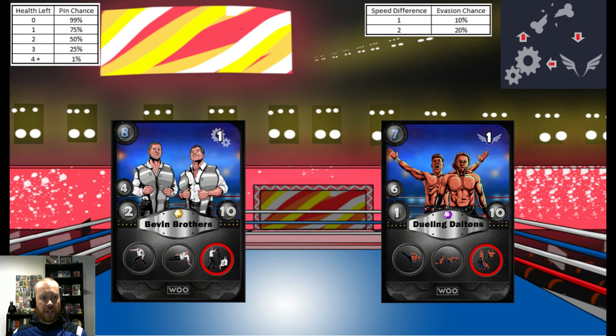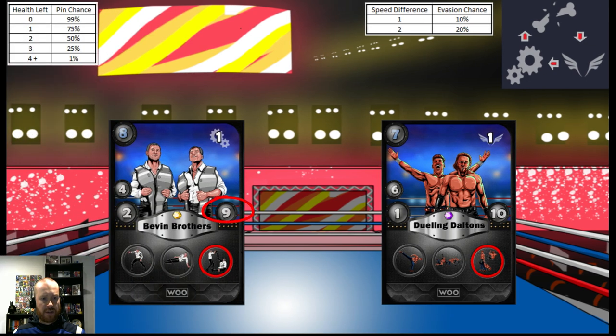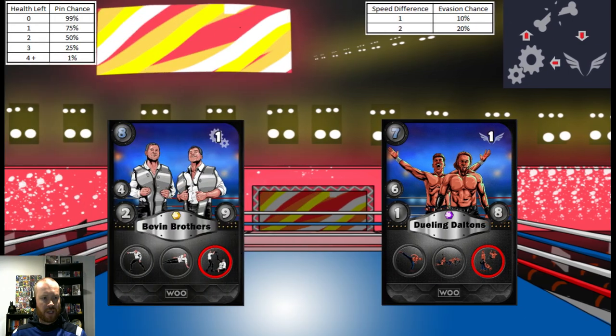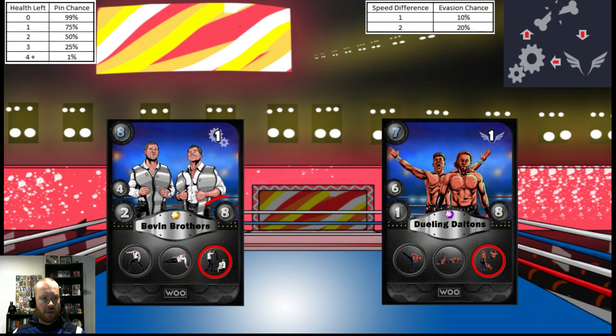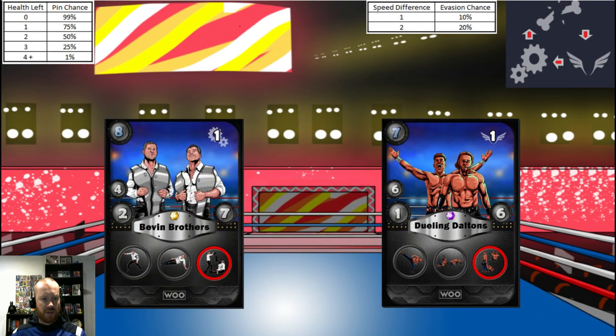The Daltons move first as they've got the higher speed rating — as before, there's a 0% chance of them missing. The Daltons hit the Bevans and the Bevans' new health stat is 9. The Bevan Brothers move next with a 20% chance of missing due to the speed difference of 2. The Bevans hit the Daltons for 2 damage — Daltons' new health stat is 8. The Daltons move again and hit the Bevans — Bevans' new health stat is down to 8. The Bevans move and hit the Daltons for 2 damage — Daltons' new health stat is 6. The Daltons then attempt their finisher with a 2x damage bonus, but resistance between high flying and technical halves the damage back to 1. Bevans' new health stat is 7 and the Daltons attempt a pin — 1% chance with Bevans having plus 4 health. No pin, Bevans kick out.